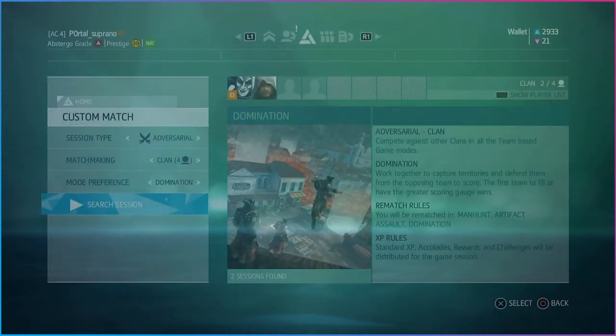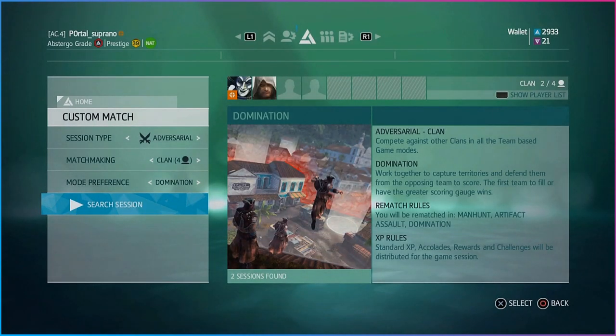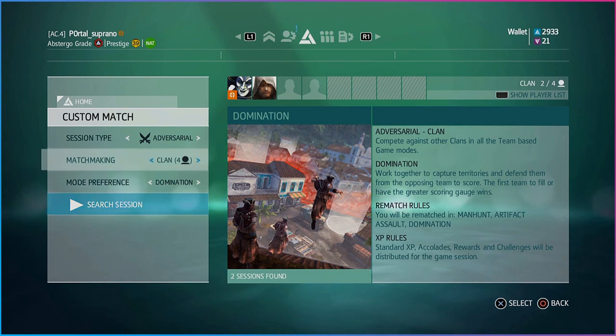What you need to do is set up a custom match and put Session Type to Adversarial. Matchmaking needs to be Clan vs Clan Only and Mode Preference needs to be Domination, with a minimum of two players per clan.